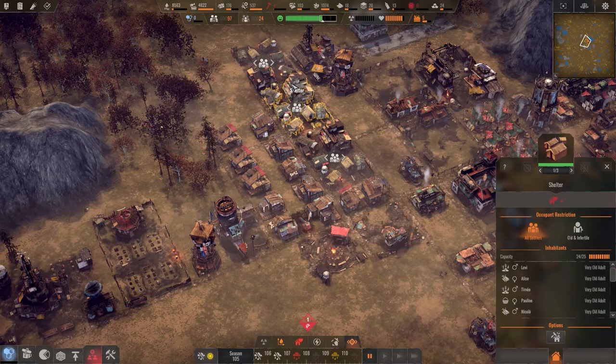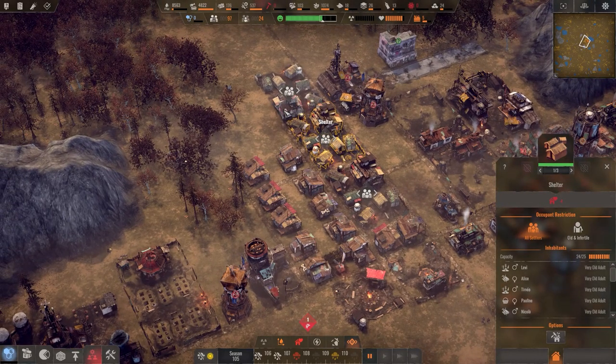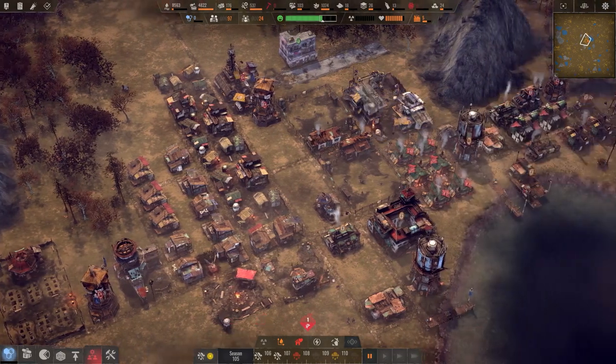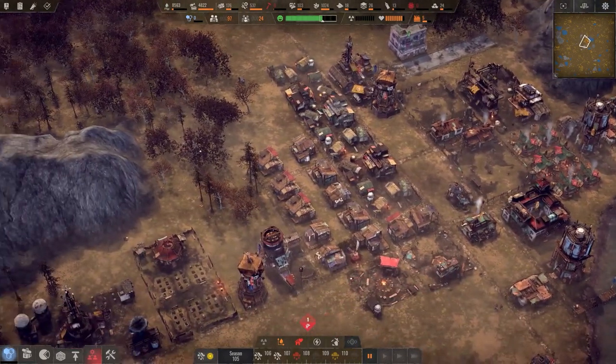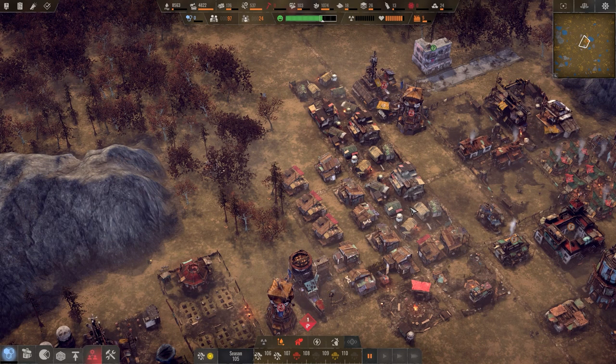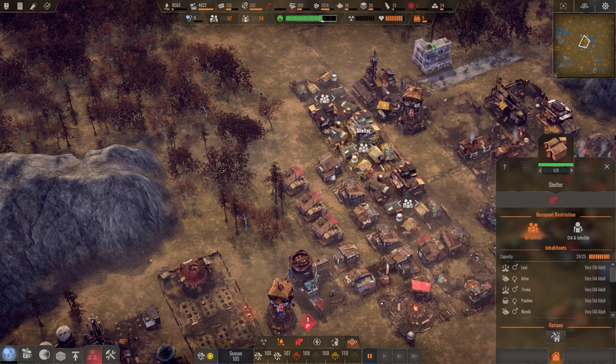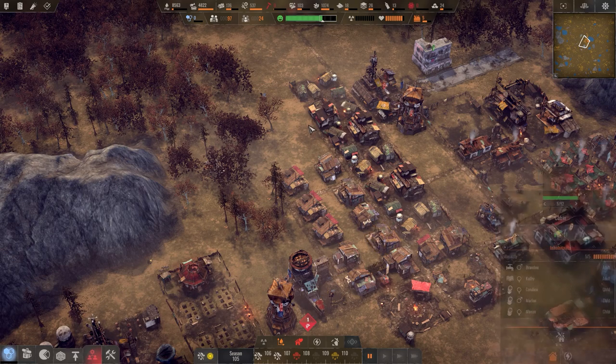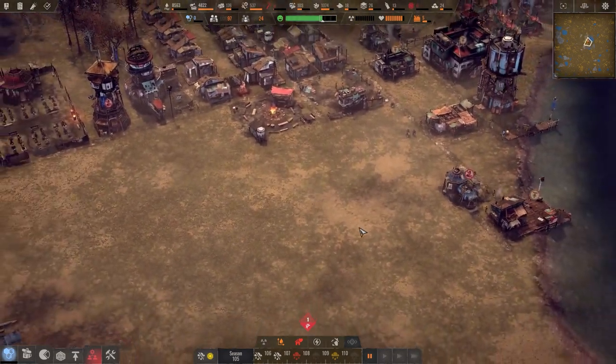Are these even close to full — 24, 25? The research center looks just like your living quarters. Those are actually full, so we're doing a good job keeping things maxed out right now. We don't really have a lot of room to grow, but we're not going to grow until we have more food anyway.